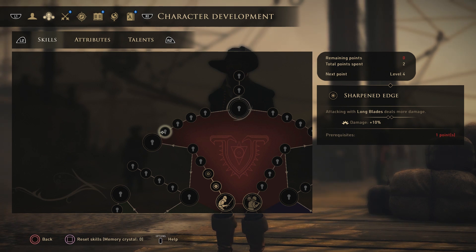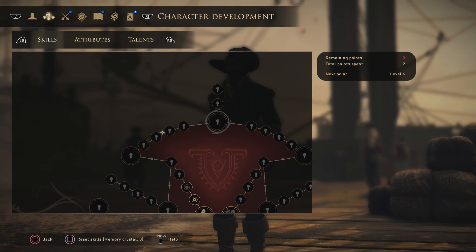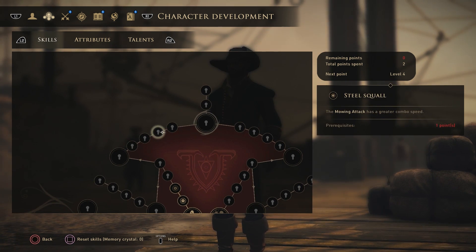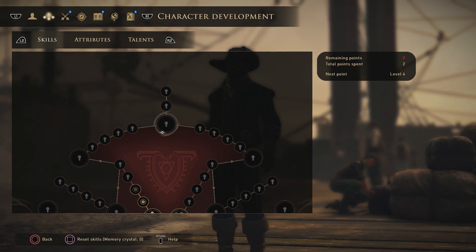Sharpened edge makes attacking with long blades deal 10% more damage, and the mowing attack gets an increased area of effect of an extra half a meter. Steel squall gives the mowing attack a greater combo speed so you can pull off combos quicker. Land squall steadiness reinforces balance when using long blades — an extra 50 balance. Balance is really great as it prevents you from getting knocked down when fighting enemies, so you want armor with the most balance possible.